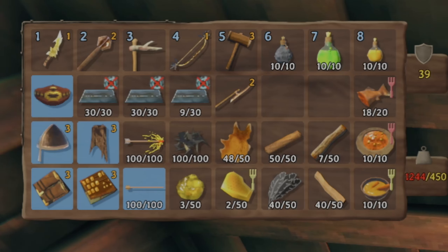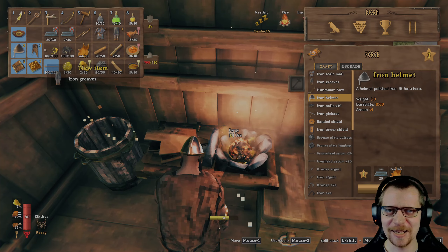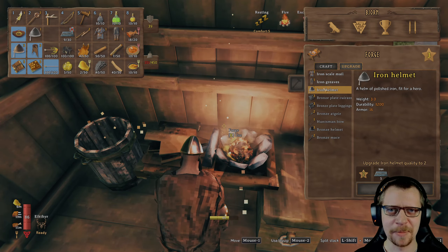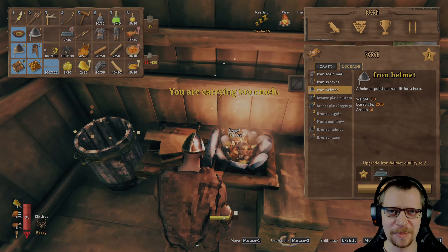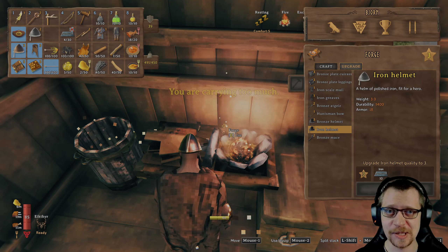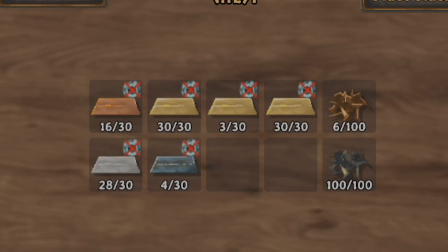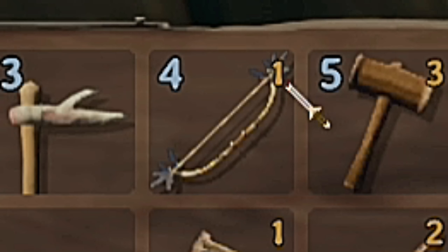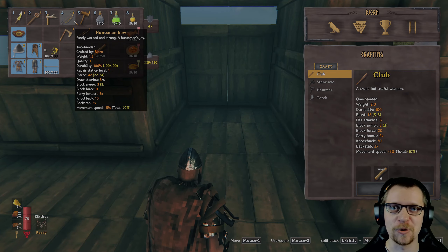With our remaining iron, I'll be making the armor set, because that will of course increase our survivability. Sadly, I won't be able to upgrade it all, but we'll get that later. Actually, I'm able to upgrade one thing, so I'll just upgrade the helmet — it doesn't really matter which one since they give the same armor. Suddenly you just don't have anything left, and you just have to go out and do it again. But with our newly acquired armor, our bow, and our healing potions, it's going to be much easier to get the required items.